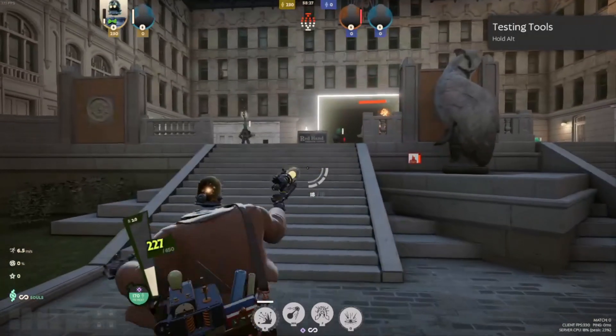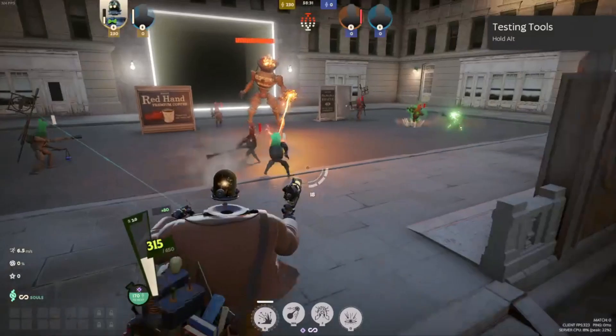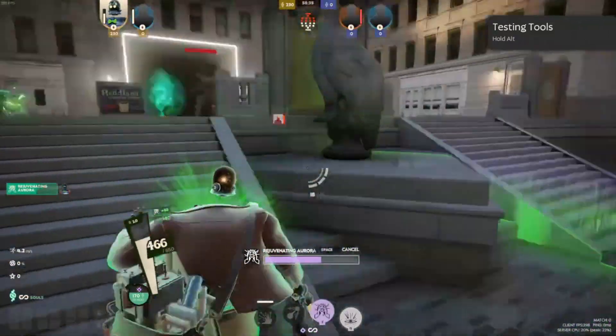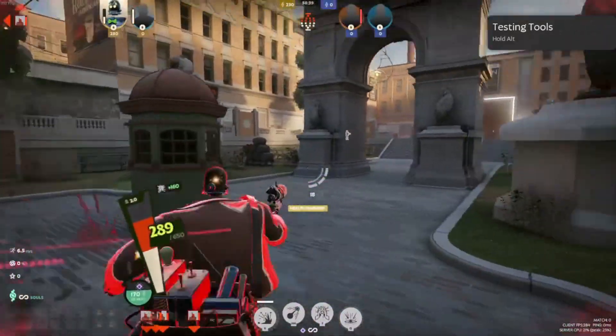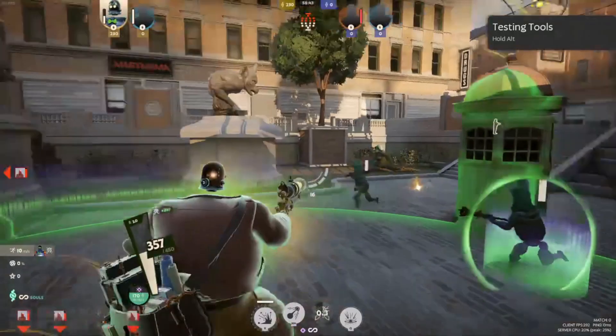His next ability is Rejuvenating Aura. This is an AoE heal, like Lucio from Overwatch. It heals all of his allies, himself, even the minions, as long as they're within this radius. When you upgrade it, you can run around fast and use other abilities at the same time.